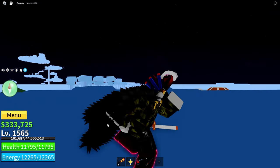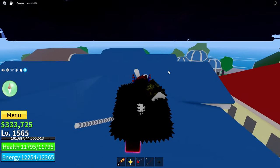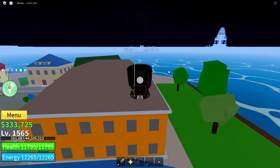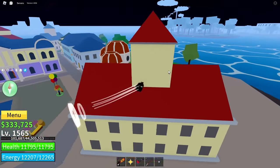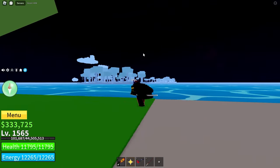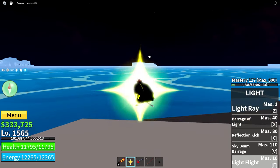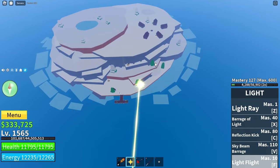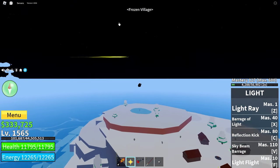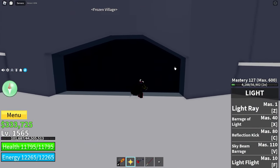All you need is 25,000 cash. As you can see, I've got 333,000 right here. Then you want to head over to the Snow Island. I'm at the main town right now. You're going to see the jungle right there and then you head to the right past that big rock. Now that you're at the Snow — the frozen village — you are going to want to come around the side into this cave.